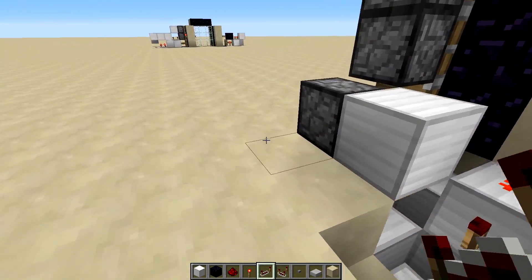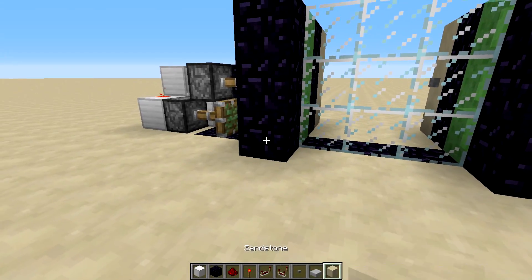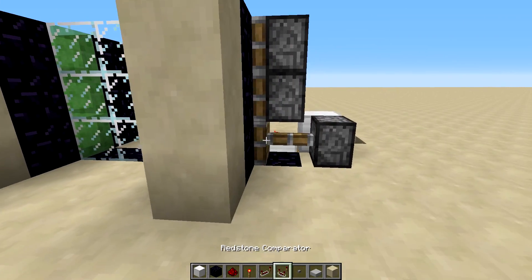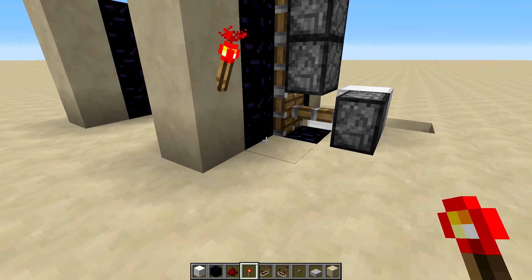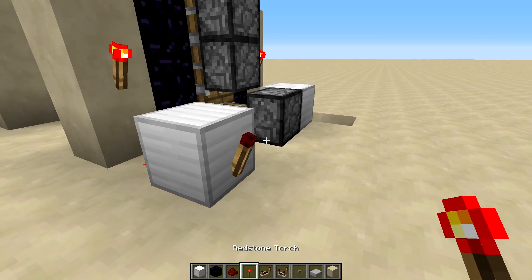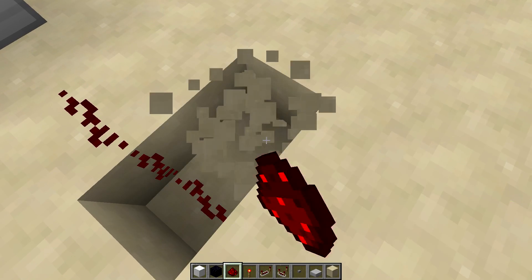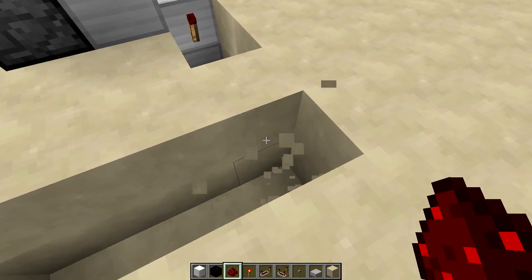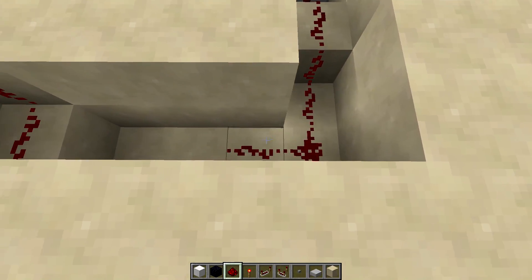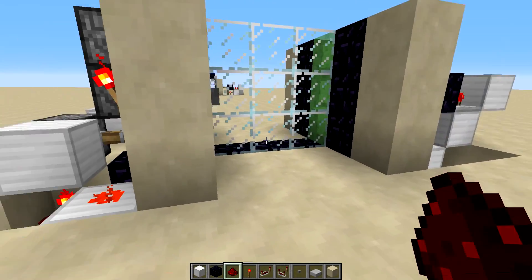Go around the other side and do a very similar thing. Place the obsidian door frame, then any other block, then a button on the same side as the button on the other side, and a torch on the other side of that block. That's going to power the redstone, which in turn powers this block and turns off this torch. Place redstone here, dig down one and put redstone in there, then keep digging down until in line with this point, dig down two there, and join it all together. These buttons will now do half the job.